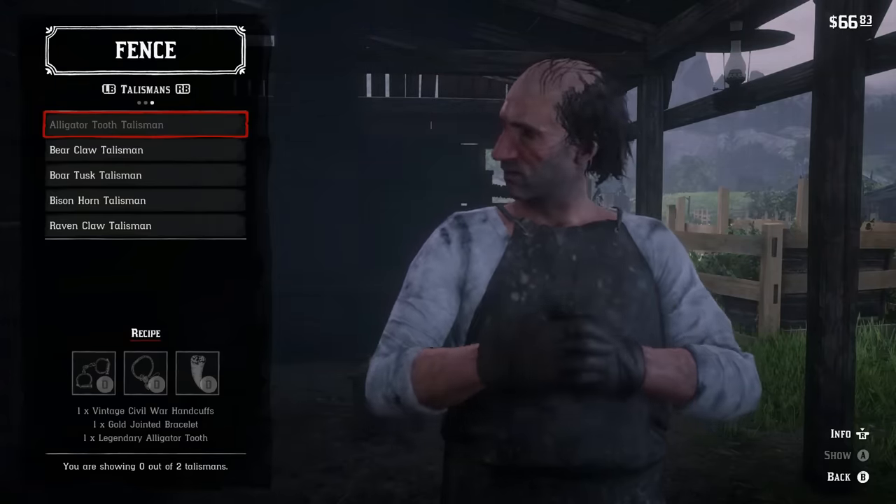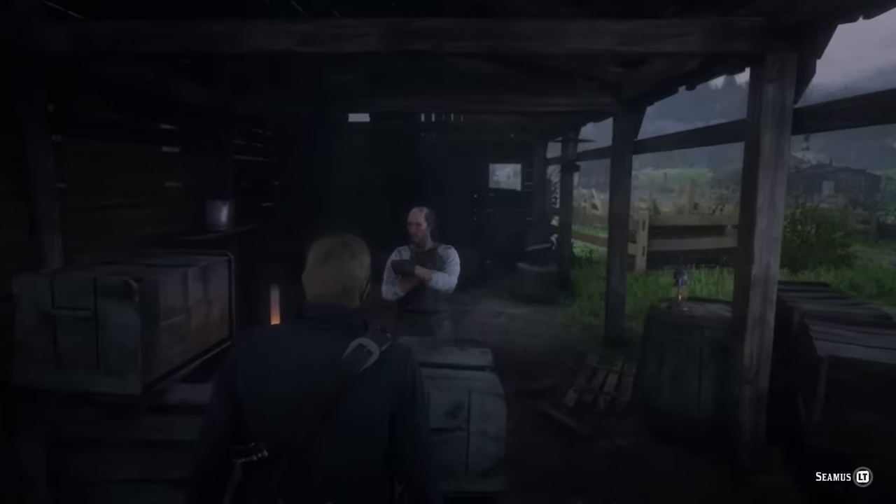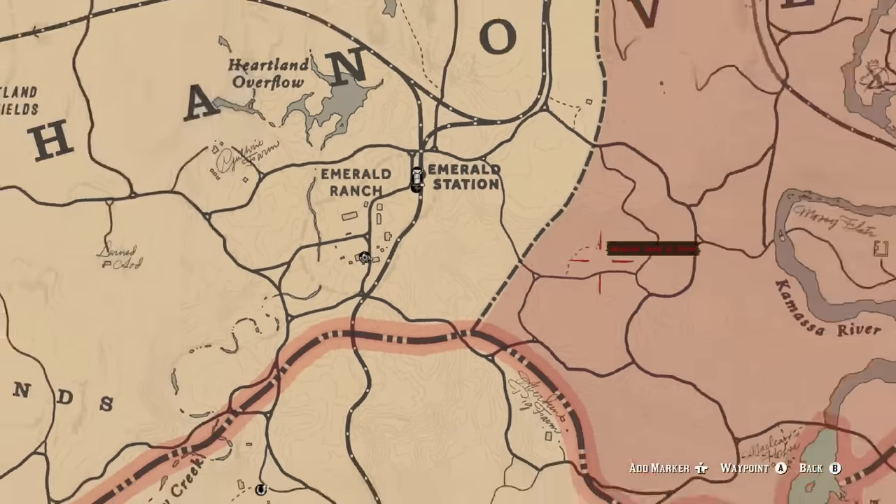Last up is the alligator tooth talisman. This one requires reaching a certain point in the campaign. In the bayou north of Saint Denis there will be a specific mission where it will become very clear that you're able to hunt the legendary alligator. After that mission, hunt him down — he's located right above the U in Bayou. He's a very tough beast to kill, but once you take him down you'll get his tooth, which is the first component of the talisman.